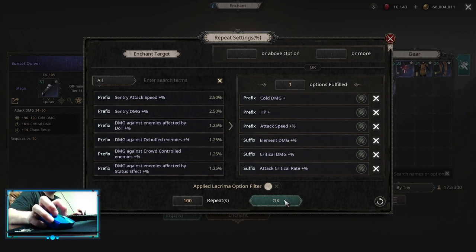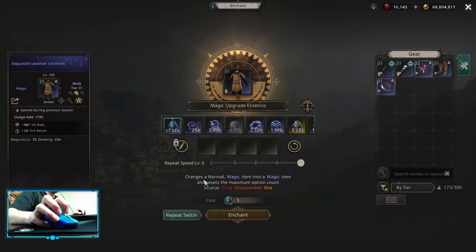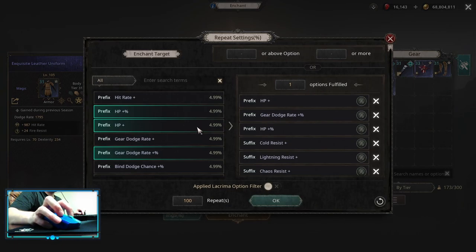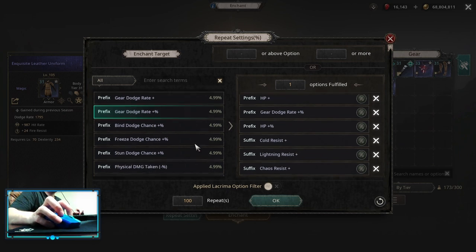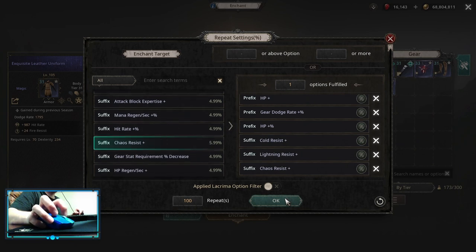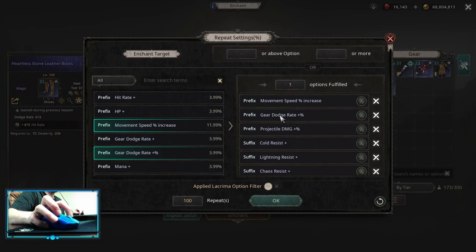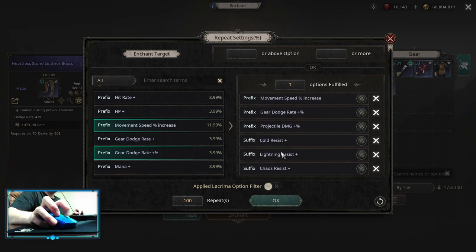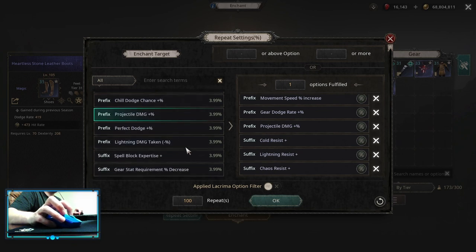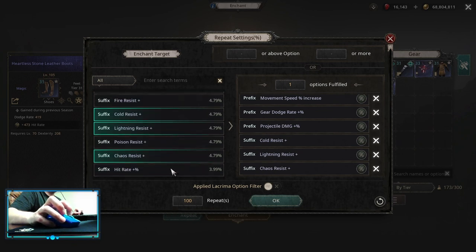On the items you always want to focus on Dodge Rate Multiplier — Dodge Rate Multiplier works better on high tier items as the base of the gear is a little bit higher. After that you can get HP's or Resistances on the suffixes, or Hit Rate if you need a more offensive roll. On the boots, the main difference is that you want to get Movement Speed Increase; after that you can get some Projectile Damage, Dodge Rate — Perfect Dodge works too — Cold Resistances, Lightning Resistances, Chaos Resistances, or whatever you need more.